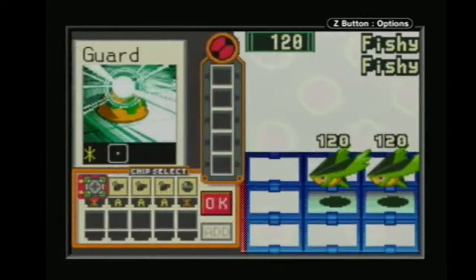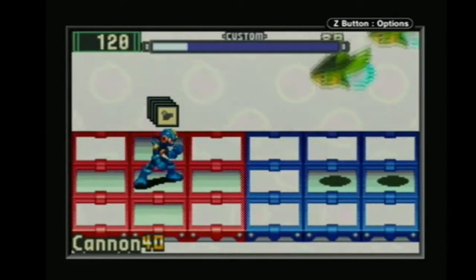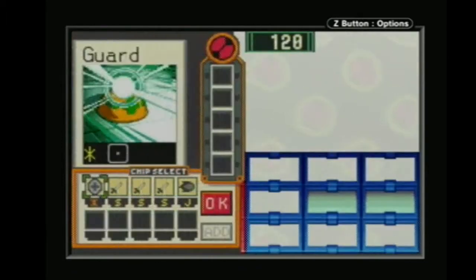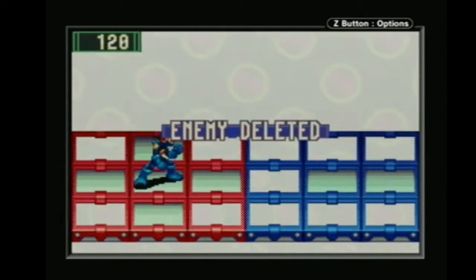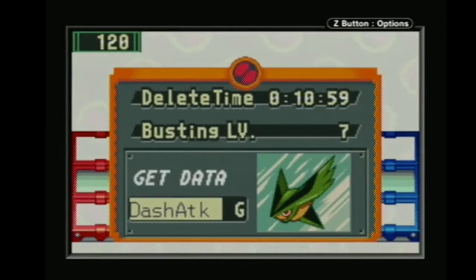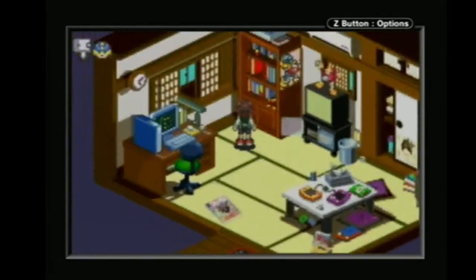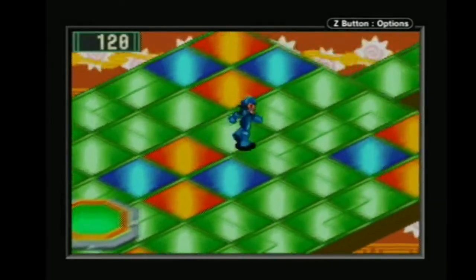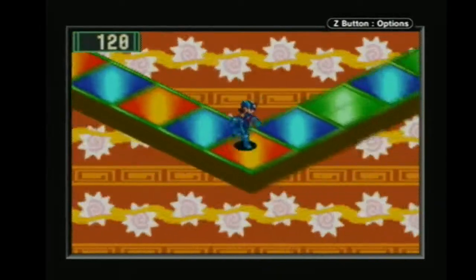Sometimes the battles will start and we'll have weird environments — missing panels, cracked panels. This could kill us. We have Dash Attack J. It works just like it did in Battle Network 1. It's a G code — although the G code could be useful when you start getting Gutsman's chip. Let's check into his PC; we haven't actually been to his PC yet. We've been to MegaMan's. I should save, because I'm gonna need that Dash Attack G, I have a feeling.